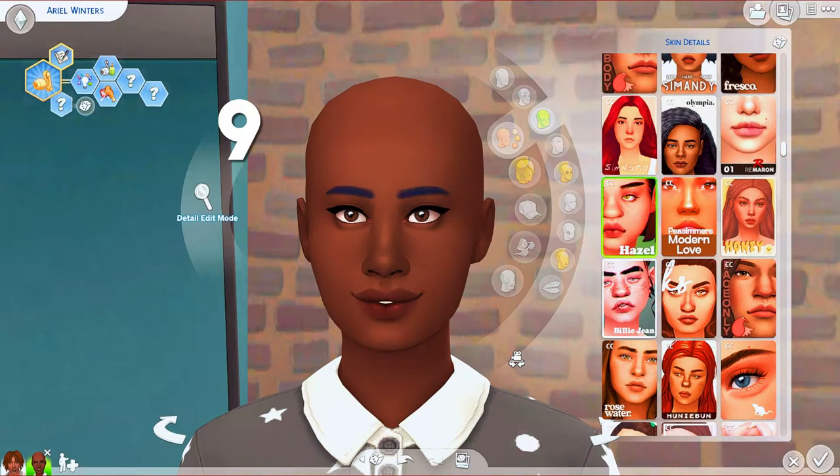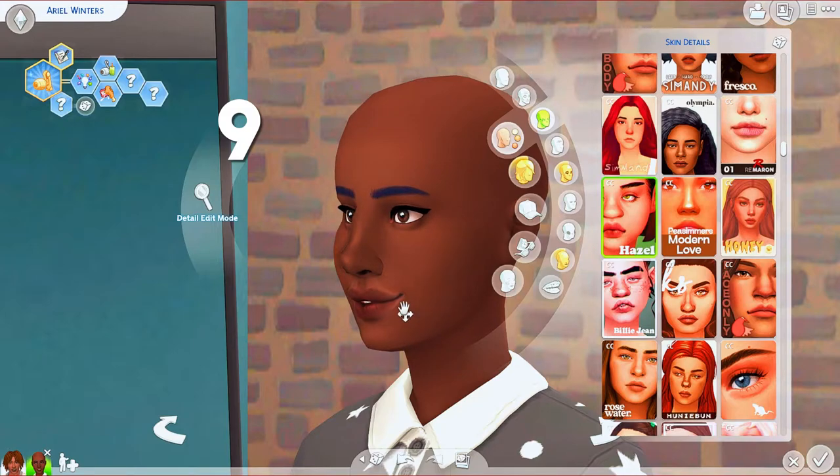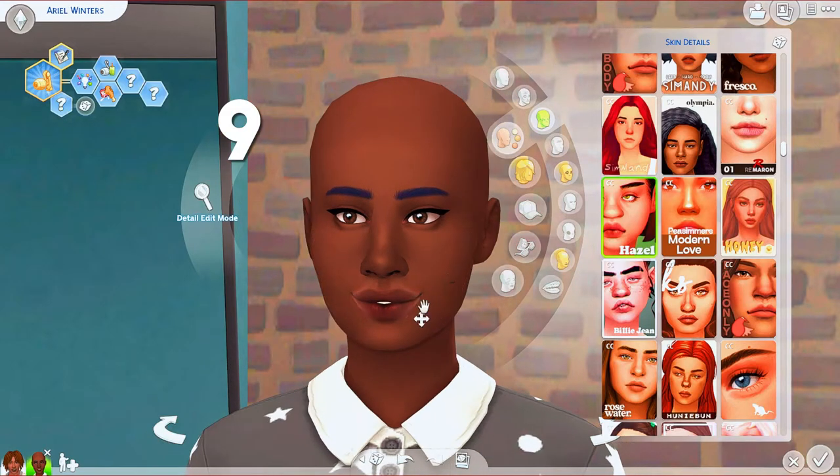Hazel feels like a combination of a lot of the overlays I like — it has the nose highlighting, lip creases, and lip texture. The only thing it's missing is cheekbone definition, but if you're not looking for that it combines a lot of elements from previous overlays in one. It's more Maxis Match than Dakota, so if you want a more Maxis Match version of Dakota, go with Hazel. Also a one-and-done swatch with no additional variations.